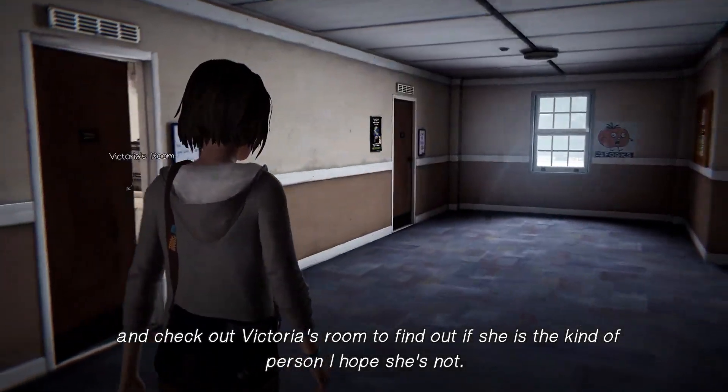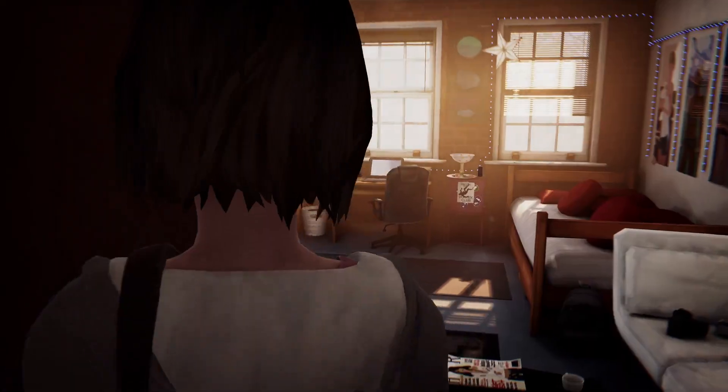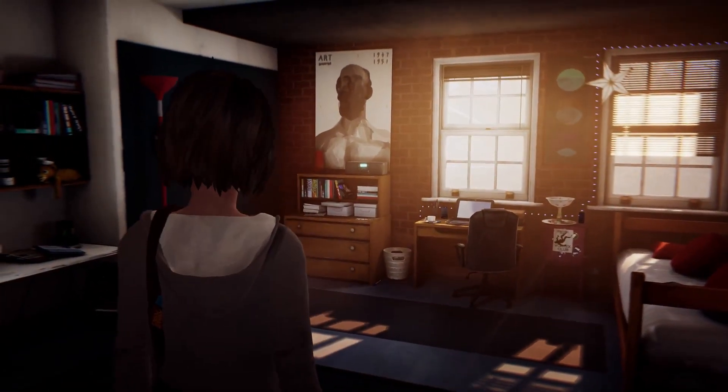In the girls dormitory, in order to get your memory stick back, you have to go to Victoria's room in 221 for evidence that Dana didn't do anything. In Victoria's room,